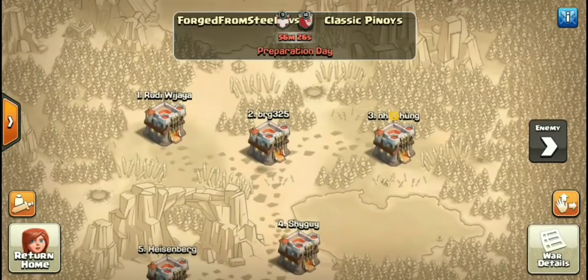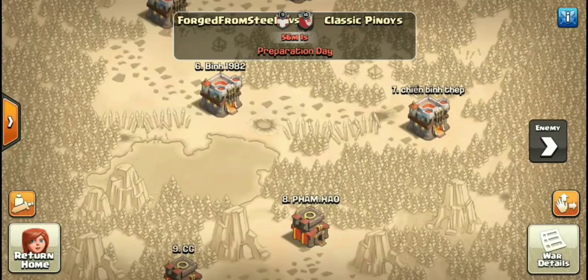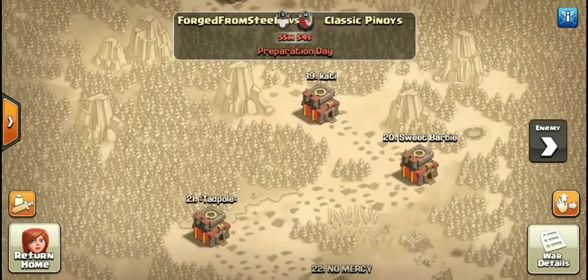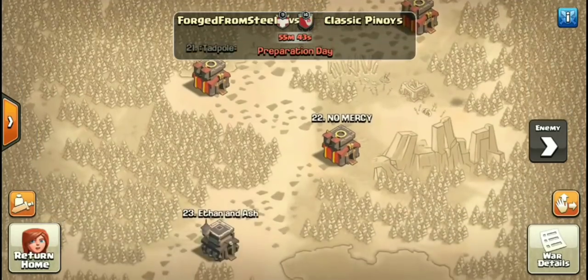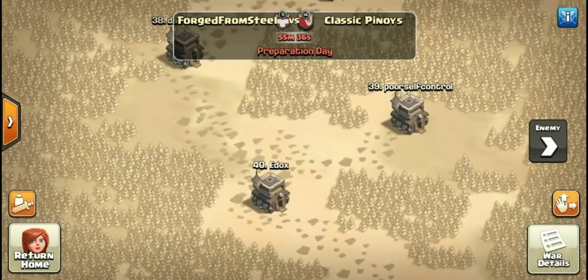I'll show you guys our breakdown first and then take a look at Classic Panoy's breakdown. Our Town Hall 11s go down to number seven, and our Town Hall 10s start at number eight going down to number 22. So it's a 7-15 breakdown — not the best, not the worst — in a 40v40, with the rest filled up with Town Hall 9s going down to number 40.